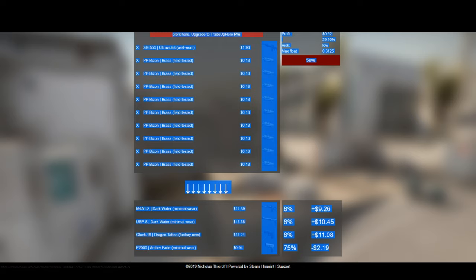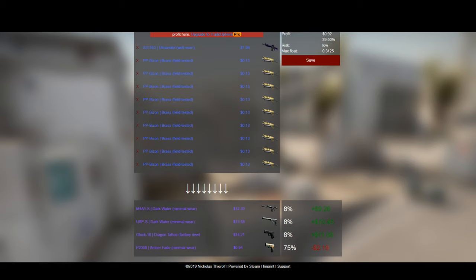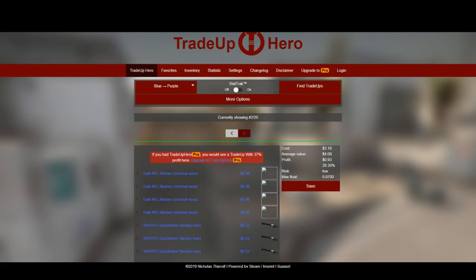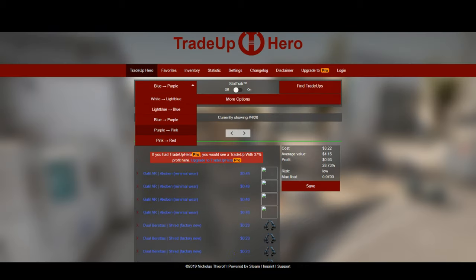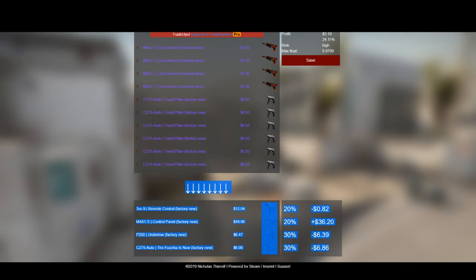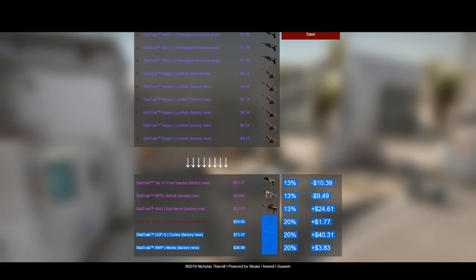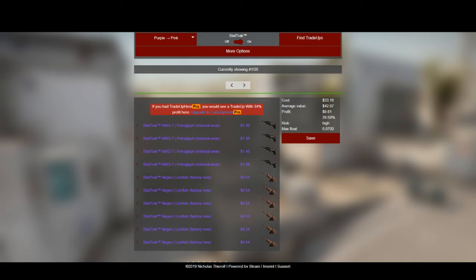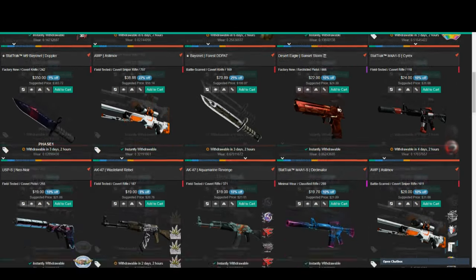To figure out which trade-ups to do, go to tradeuphero.com. Their tool shows the most profitable trade-ups, profit margins, risk chances, and float values for all skins. You can filter by StatTrak only, or by rarity tier like purple-to-pink or pink-to-red. It's a little outdated sometimes, but overall it's a really good site for finding the best trade-up for you.